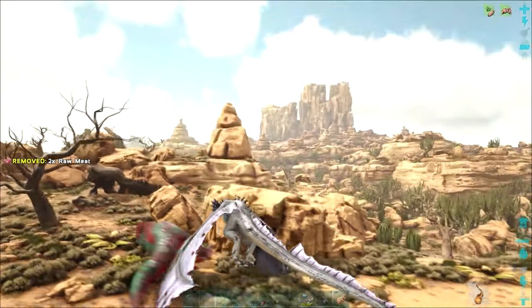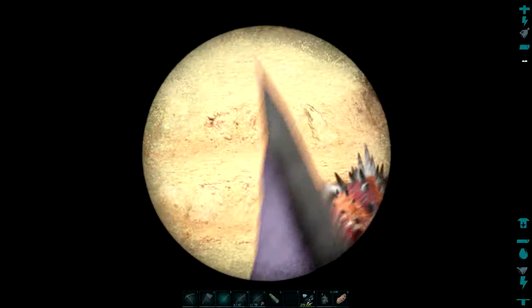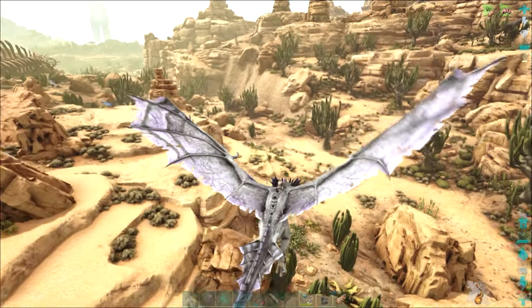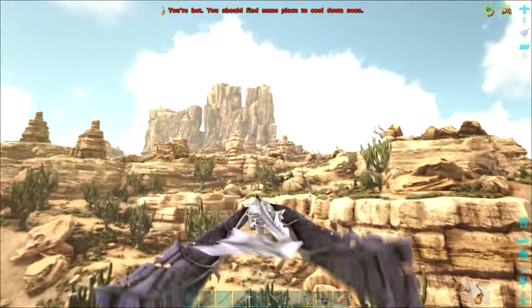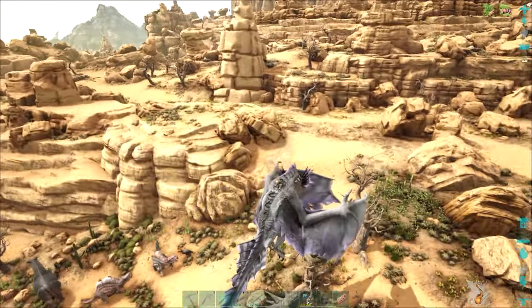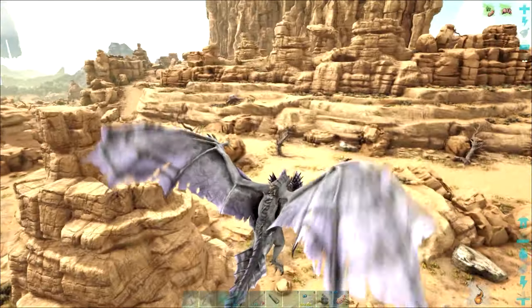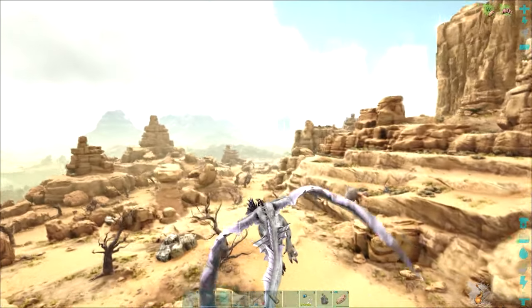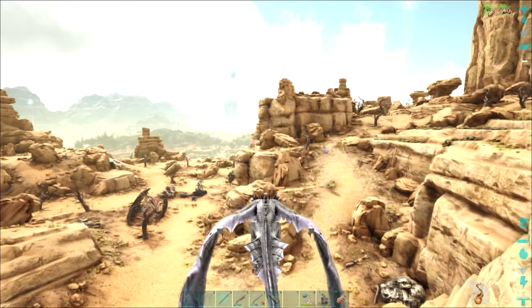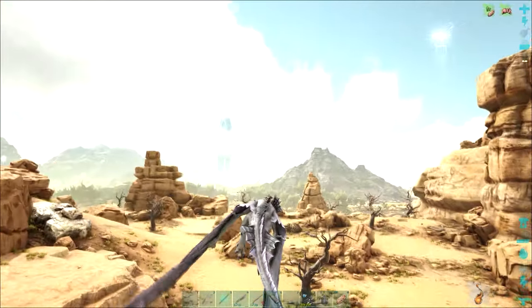There are quite a lot of Deodons on the map. I may try looking for some reasonable levels or perhaps something of a nice colour. I could also do with an Anky - I have got a good leveled Anky, but I could do with breeding and mutating it. Even just an imprint on an Anky would actually help me gather more metal. A Deodon would be quite a good find today - it's all about the food and the weight on the Deodon, and that could help us in the final fight.